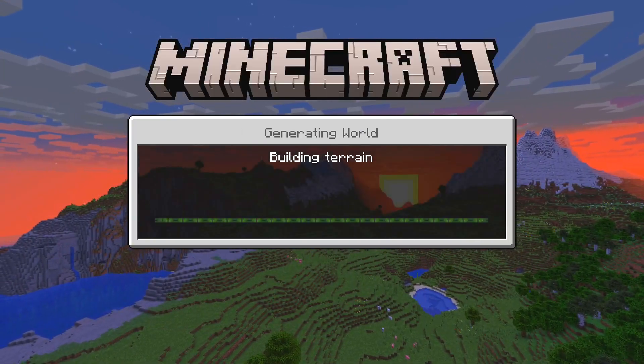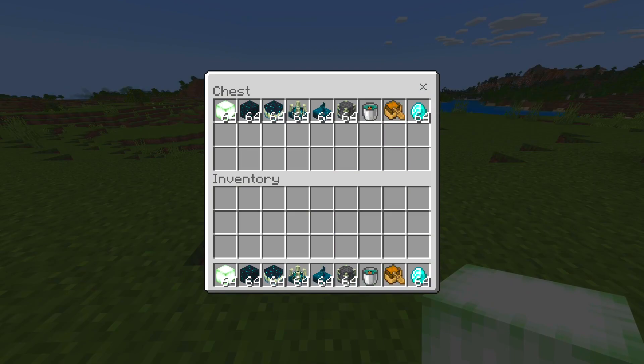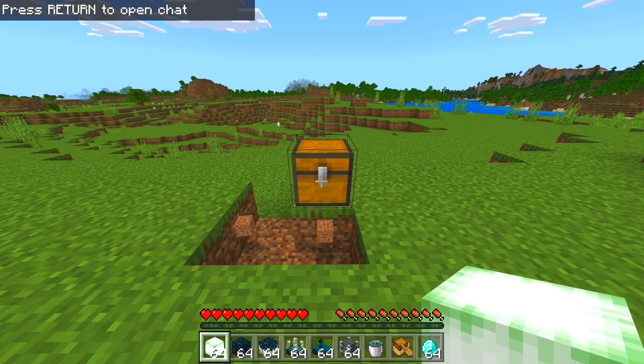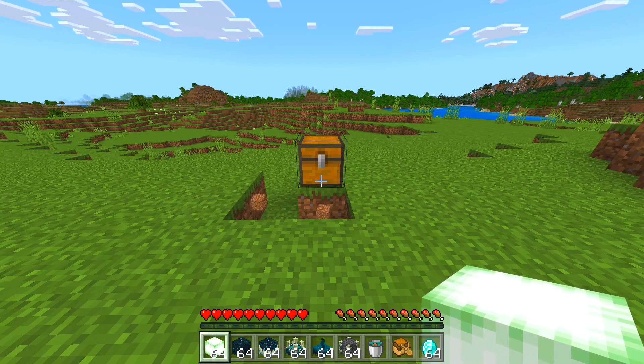Now keep in mind that this does not always work on the first try. Therefore, if it does take multiple attempts, it should always work eventually. As you can see here, I have the items in the chest and in my hotbar. Make sure to complete the duplication glitch on time, meaning that you don't slow down or speed up on certain parts. I would recommend rewatching at least the last 30 seconds of the duplication glitch process so that you know exactly how to do it.